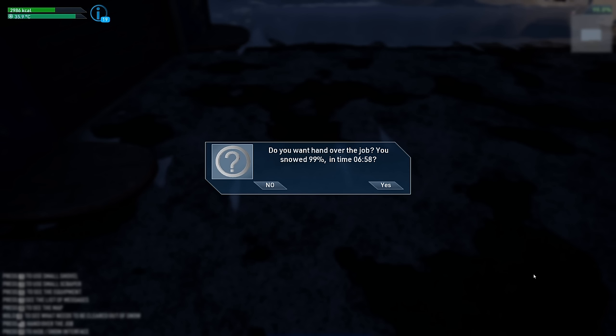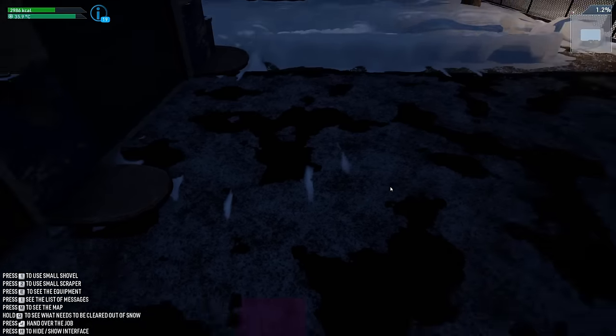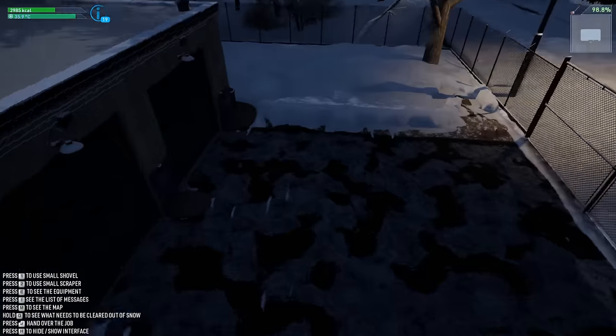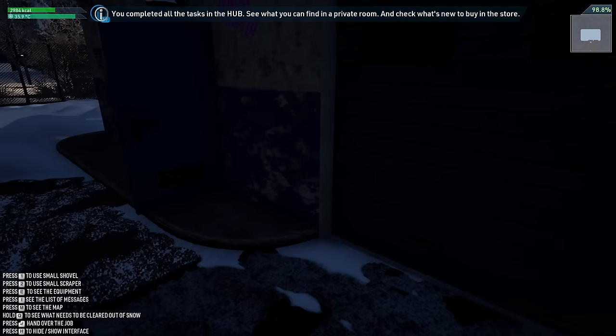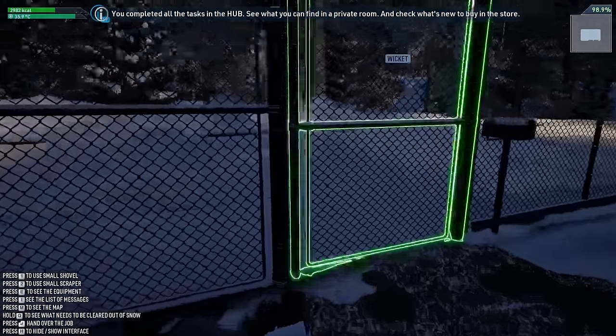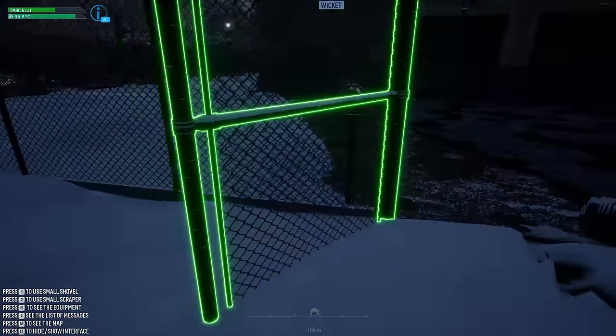The street lights are on, it's probably time to turn in this job. 98.8% of it, six minutes — 1400 kilograms! You've played all the tasks in the hub. Let's find a private room and check out what's new to buy in the store. I can leave now!